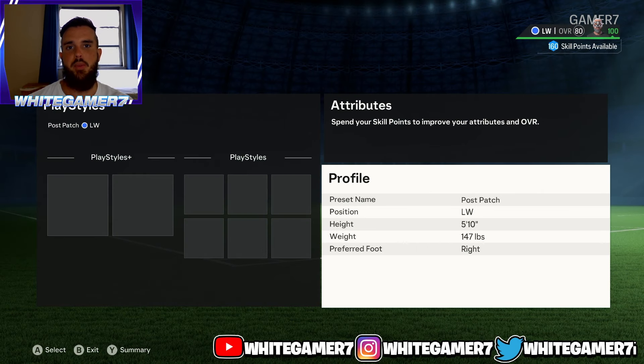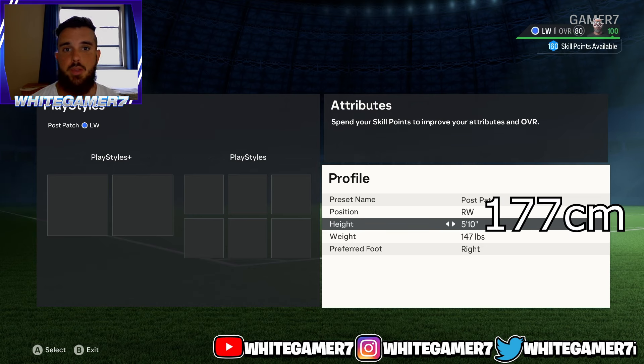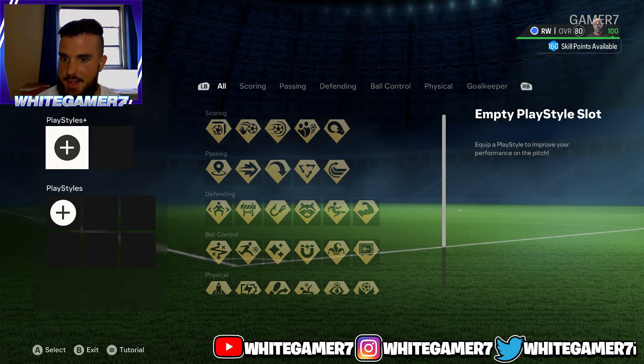What's up, boys and girls, it is White Gamer. Today we have the post-patch winger build. For your position, you're going to use left winger or right winger — all up to you. The height we're going to go with is 5'10" and the weight is 147 pounds.